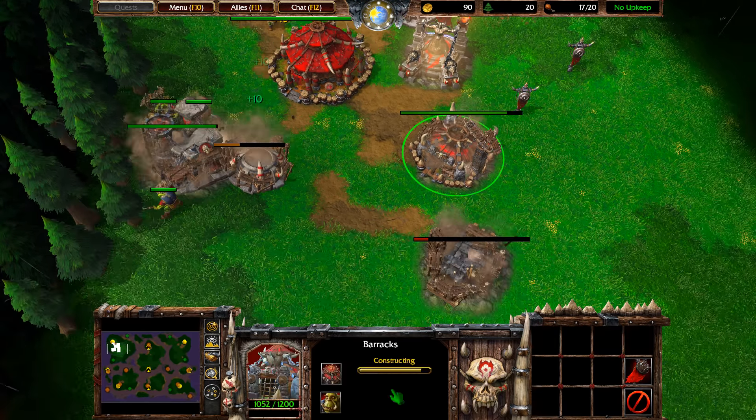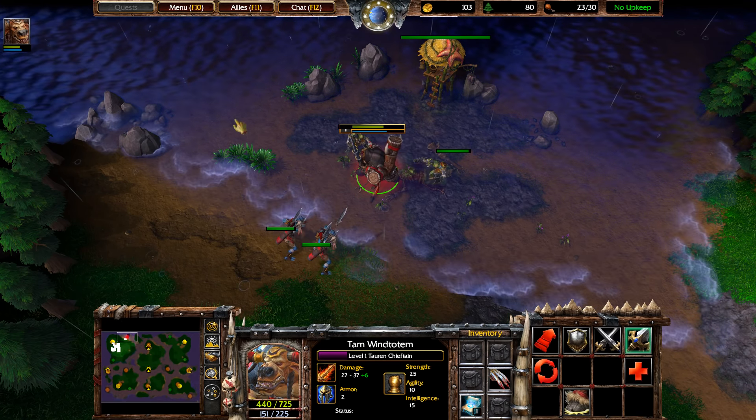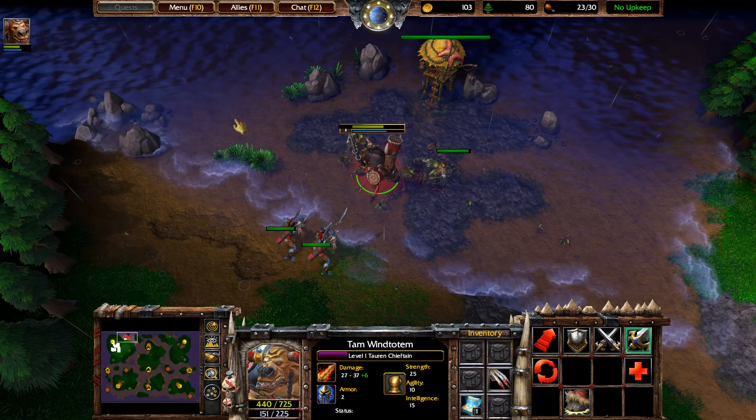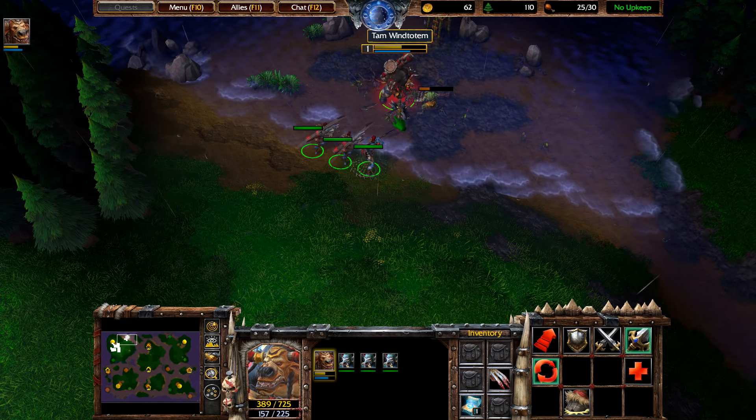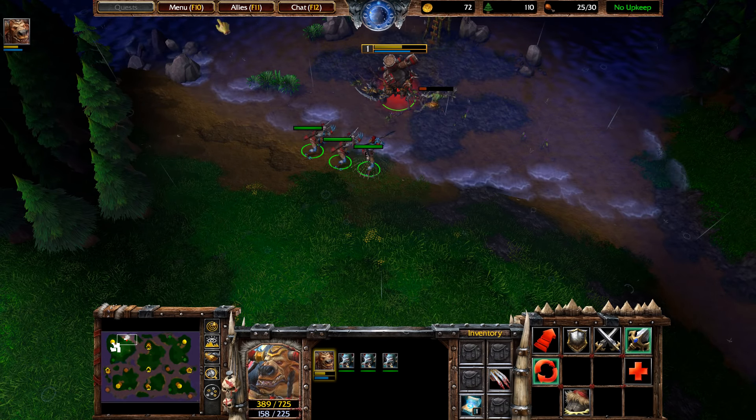Move them in and use the War Stomp ability. We're going to rally headhunters onto the Tauren Chieftain and continue to build them. Tech when gold is available. We're going to pick up the item — this is the Scroll of Town Portal. Do not use this yet. You can right click on it and move it in your inventory to another slot. Always be building headhunters when gold allows.